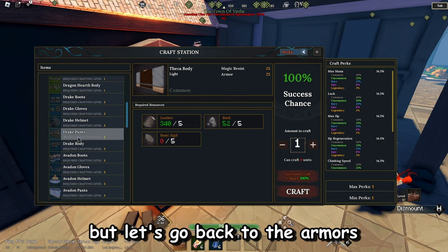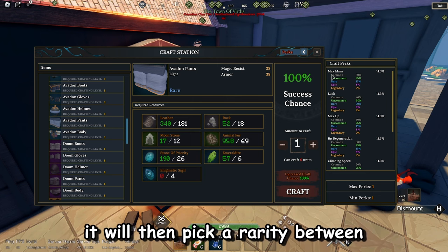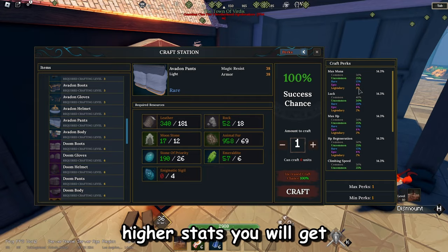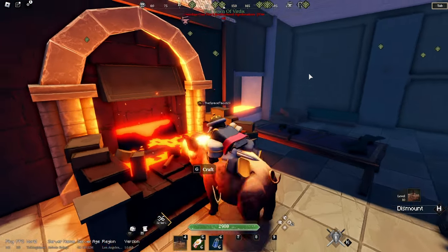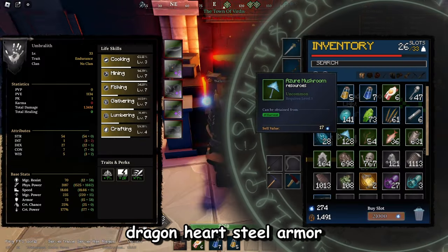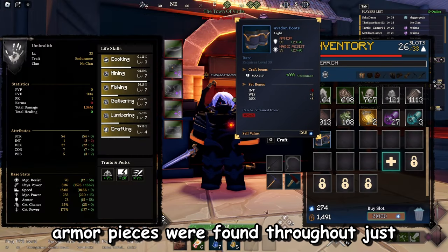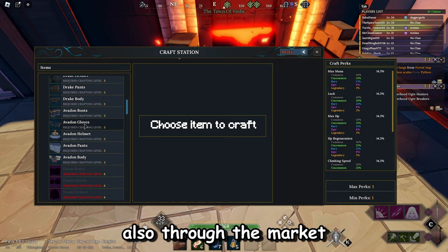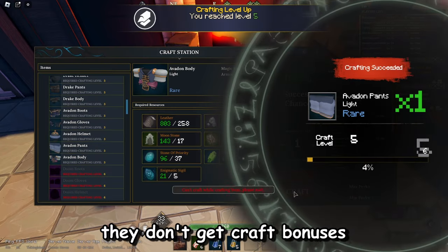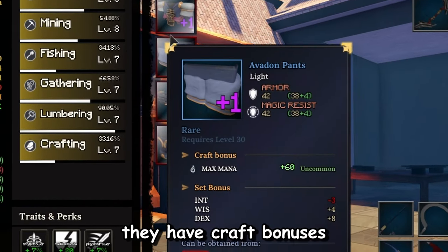After the game picks you a crafting perk, it will then pick a rarity between common, uncommon, rare, epic, and legendary. The better the rarity, the higher stats you will get. For example, I recently crafted my new Avedon helmet. Before, I had the dragon heart steel armor pieces, which were found just from playing the game and through the market — so they weren't crafted. They were drops, meaning they don't get craft bonuses. Comparing that to my new armor, you can see that they now have craft bonuses.